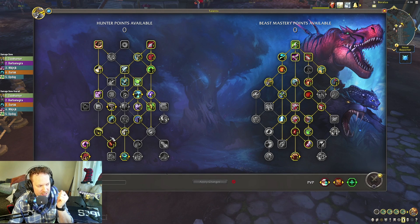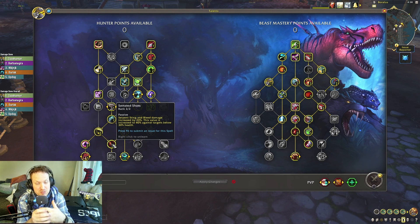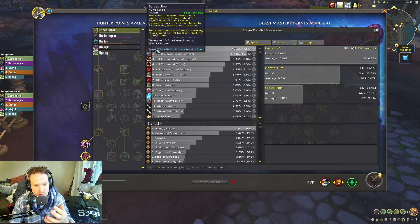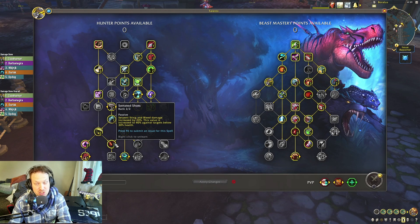For the last few points, I really think you want to spend two points into Serrated Shots because it increases your bleed damage by 20% and then 40% when you're in Execute. Barb Shot is a bleed, and this is why it ends up doing so much damage over the course of a dungeon run. Literally 40% more damage in Execute just from Serrated Shots — it's crazy how much damage you can do just from your Barb Shots.